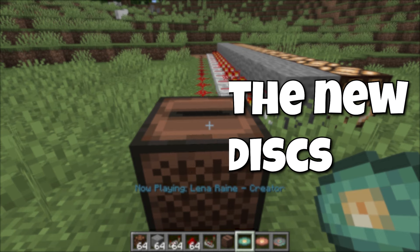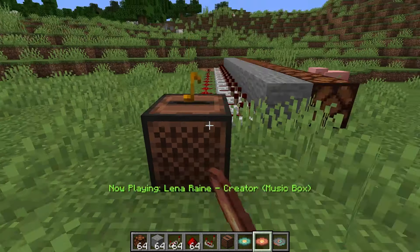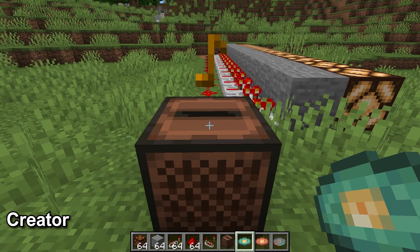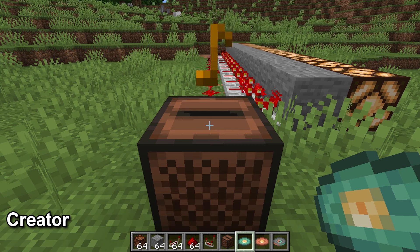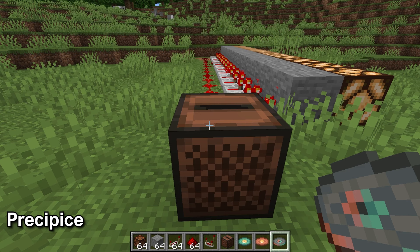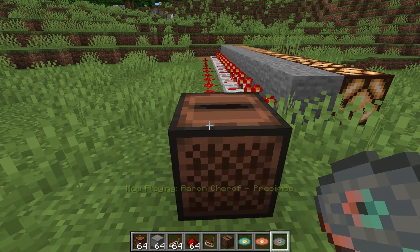First I want to get you to hear the music discs to see if they are worth trying to go out of your way to get. Let's start with the Creator Music Box — it sounds like a music box, which is a bit different. Next is the Creator, which starts the same as the Creator Music Box but there is more after about 15 seconds. And last is the Precipice. I think they are all great additions to the game and worth going out of your way to get.